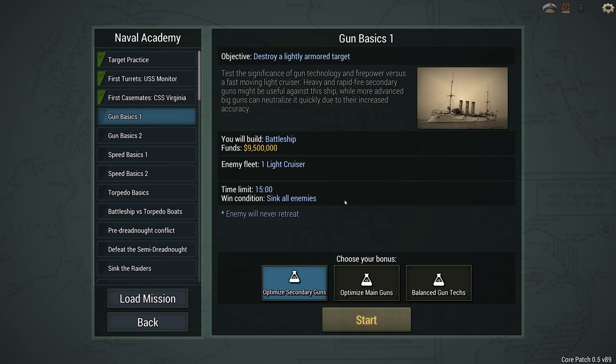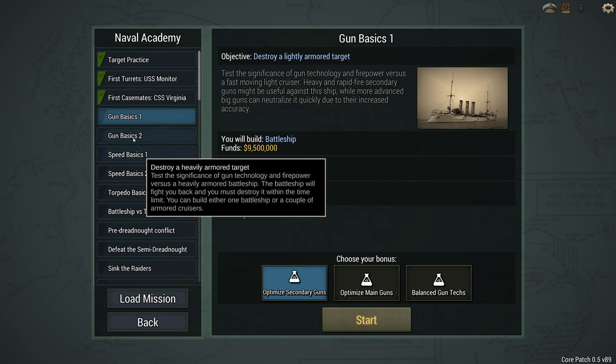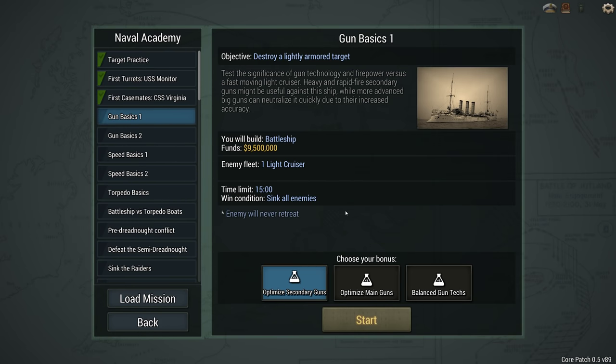Hello, BrotherBrunner here. Welcome back to Ultimate Admiral Dreadnoughts and the Naval Academy. Today: gun basics number one - destroy a lightly armored target.